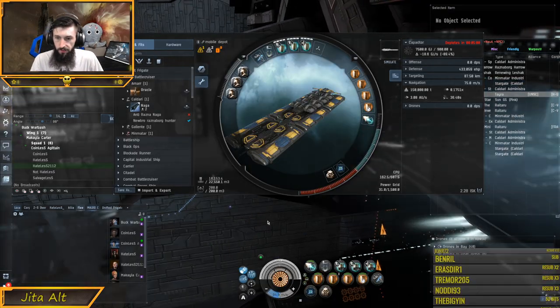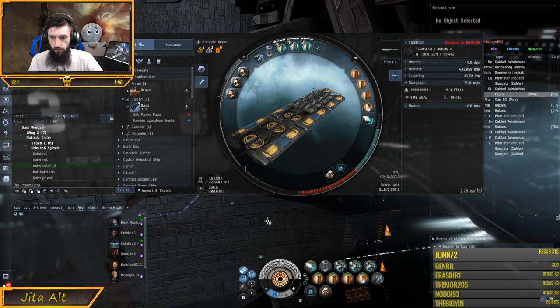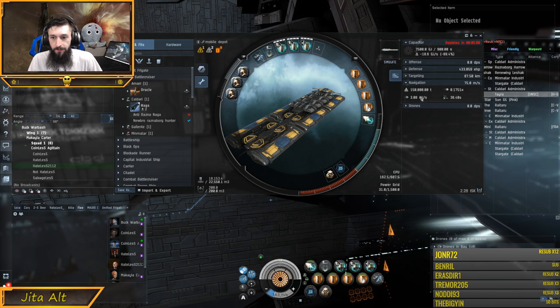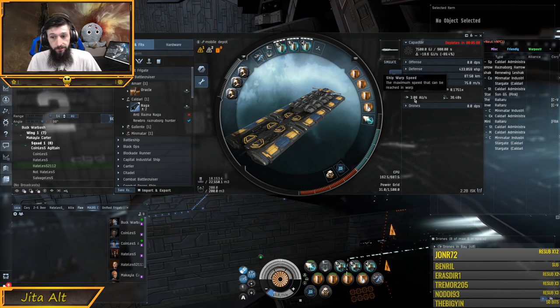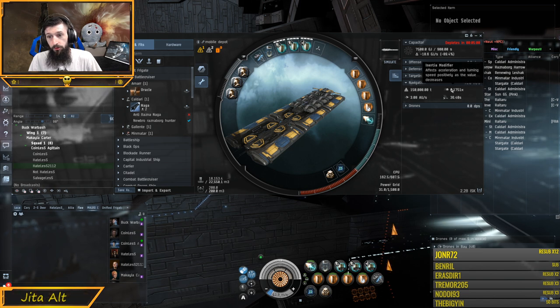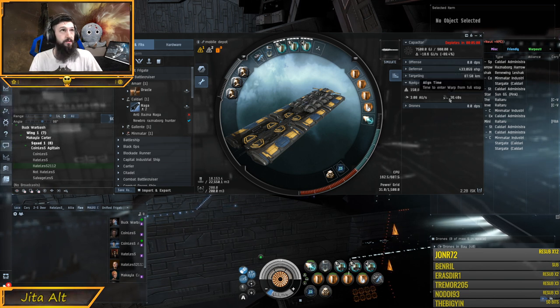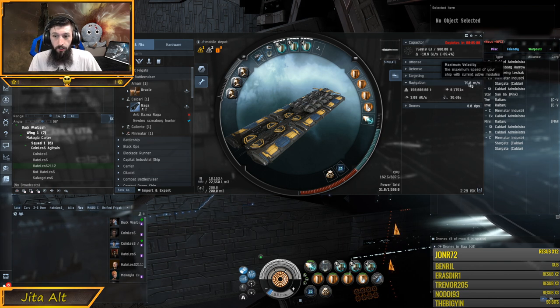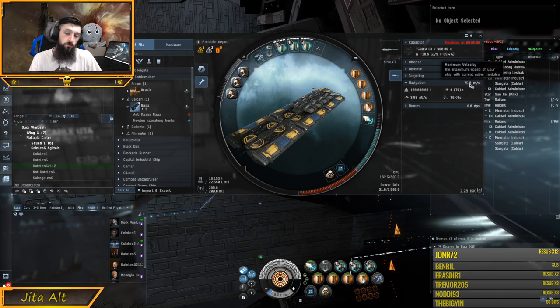For warp drives, there are really three statistics that matter a lot: your warp speed, which is how fast you warp; your inertial modifier; and your alignment time. Those are the ones that really matter the most. The other thing that matters a lot is your actual velocity.